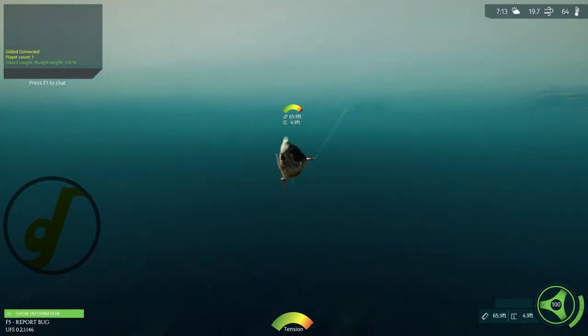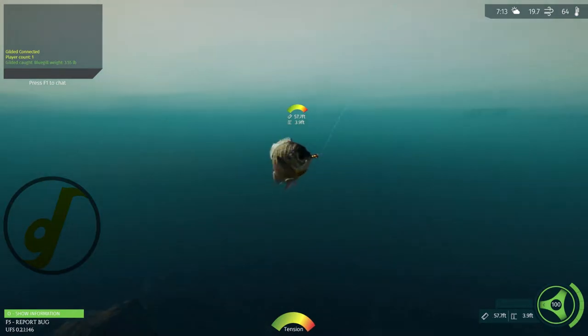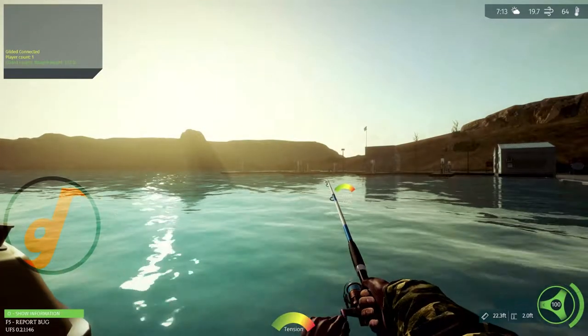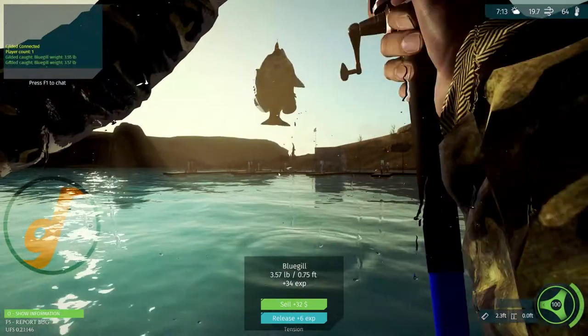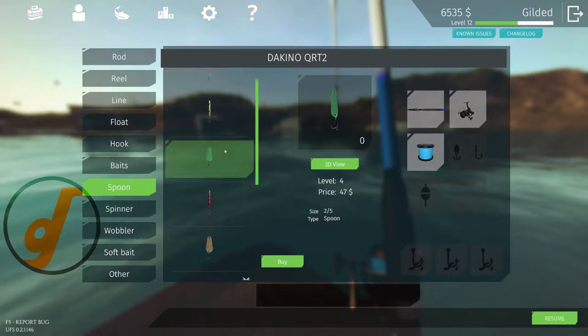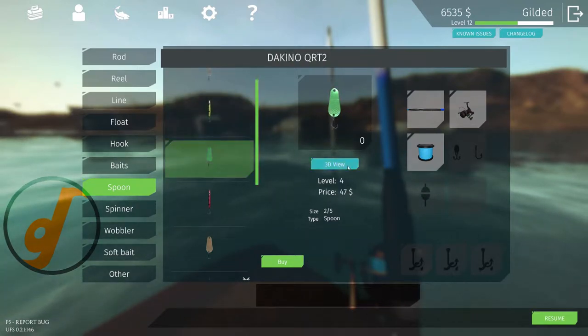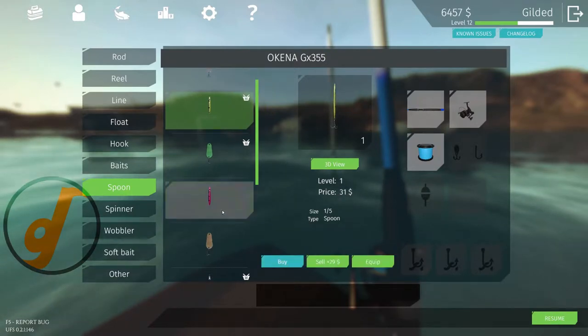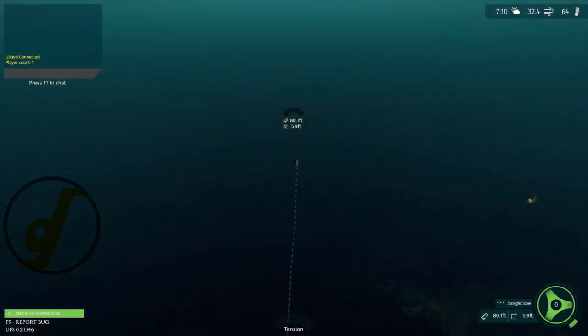Let's go over some of the mechanics. When you first load in, you have access to a float setup that gets you started fishing for trout. The menu for setting up your rig is pretty straightforward and easy to use. They have a ton of setups available including spinners, wobblers, and softbaits. However, float fishing really seems to be what the game is focusing on right now. The fisheries do have fish attracted to other lures, but overall a couple flies, worms, or leeches will get the job done faster with less complications.